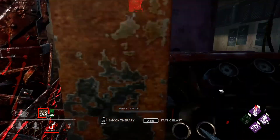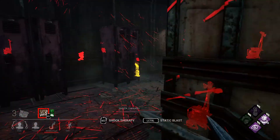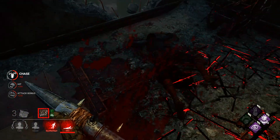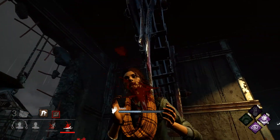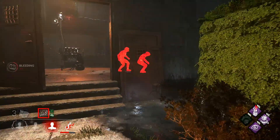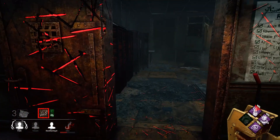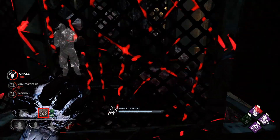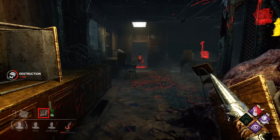I'm gonna kick this generator. I see her over there but it's not worth going for her — she's acting like an easy target but she isn't. She's the sprint burst girl and she might have Decisive Strike, even though I didn't tunnel her. She's getting healed over there — I'm gonna try to stop it. I didn't make it. I'm gonna go after her because I don't wanna go after the same person over and over again. I missed and she dropped the pallet on me — that was on me, my fault. I totally lost momentum there.